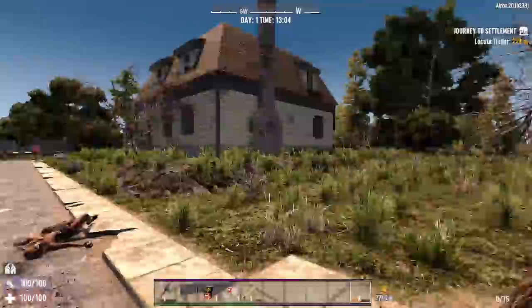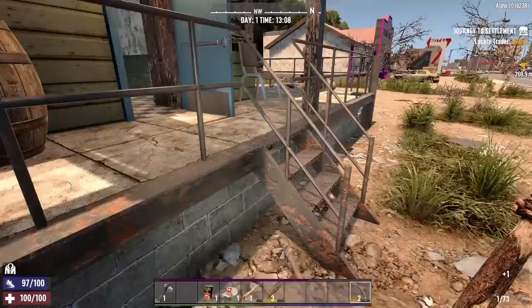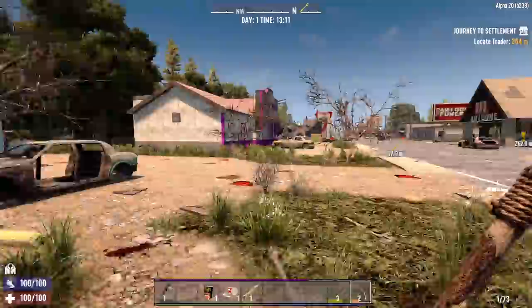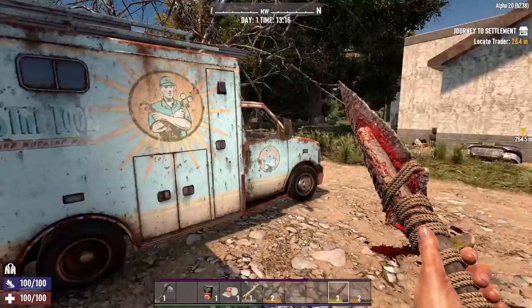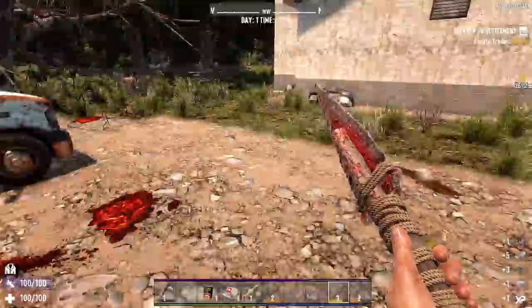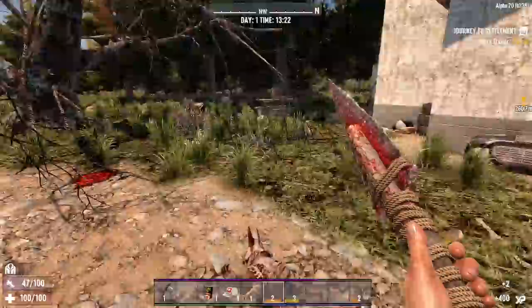I tell you what, this is the way the game should be played. My heart is just pounding right now. Thank God, holy shit — we can take a breath. My hands are shaking, that's why I can't hit anything. Spider zombies are not to be messed with in one-shot kill. She's dead. I think Big Buns is cleared out now. Let's see if we can find our spears. We had four — might have to craft some more.